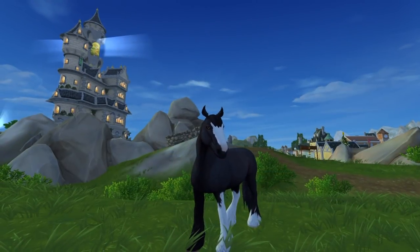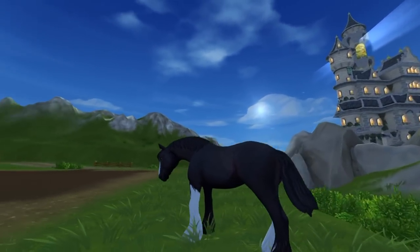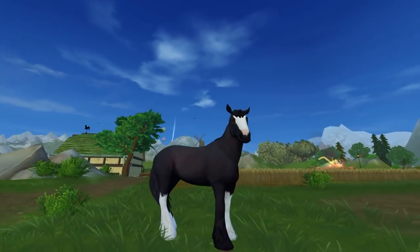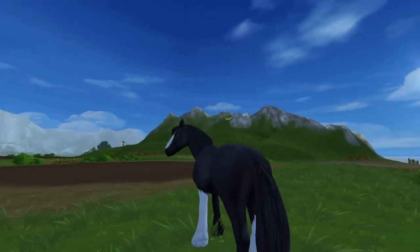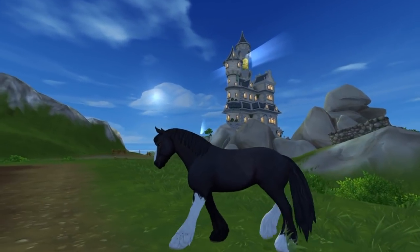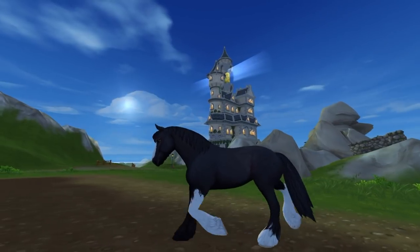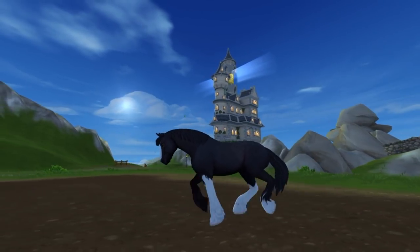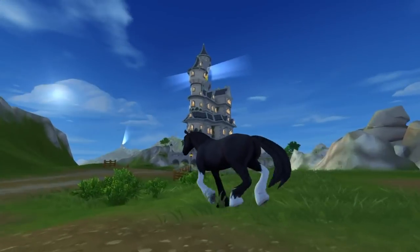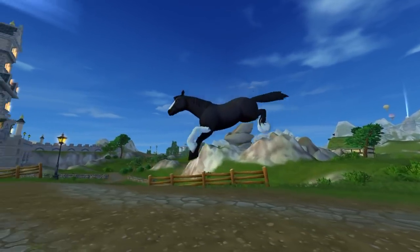Here we are — this is our beautiful new Clydesdale. I love him. I want them all so bad. Look how cute he is. Let's check out his movements here. There's walking. Oh, I can't wait to see the jump — oh my gosh, we're getting closer. Hopefully the tractor doesn't hit us. Let's go this way and speed it up and jump!